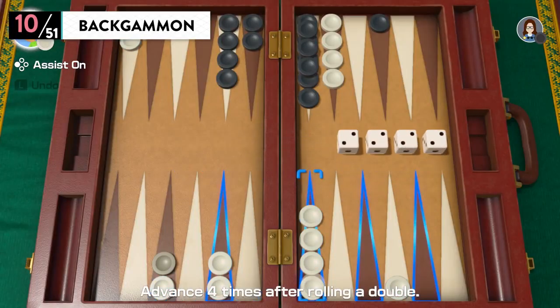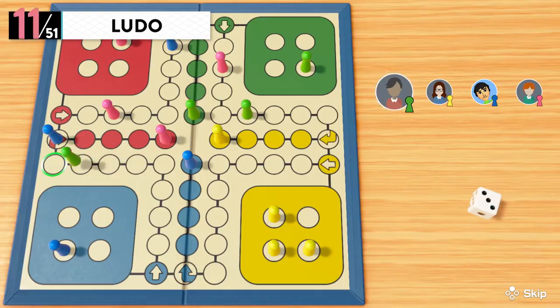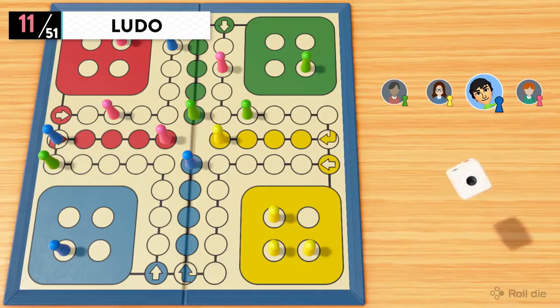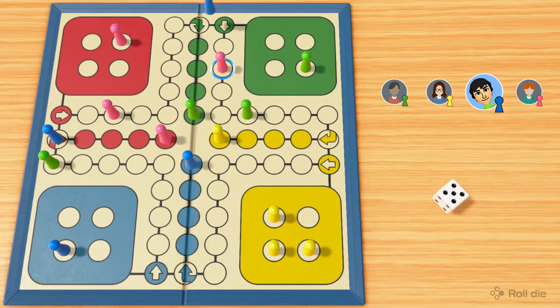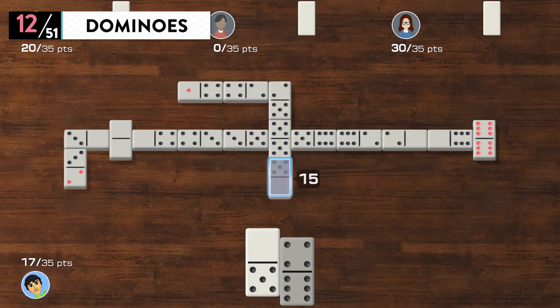Backgammon — millions of people worldwide play this classic board game. Ludo — land on a spot occupied by an opponent's piece, and it's back to square one for them. Dominoes — fun fact: the original way to play isn't by lining them up and pushing them over.